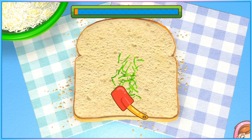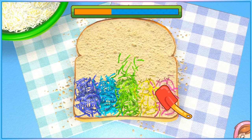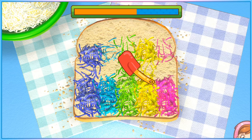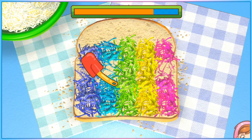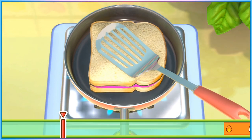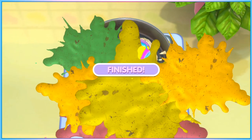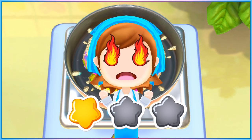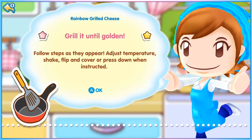On lots of spreading minigames, you can position your analogue pointer on the edge of two rows and spread on both rows at once if you are precise. At the start of the run on the rainbow grilled cheese, you can deliberately push the grilled cheese into the pan to burn it, skipping that section of the recipe. The same applies to a lot of 'fry this in a dry pan' minigames.